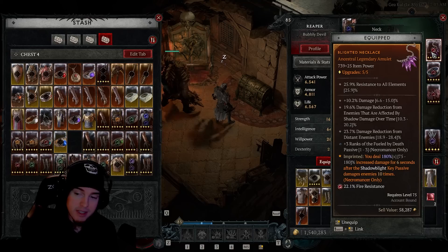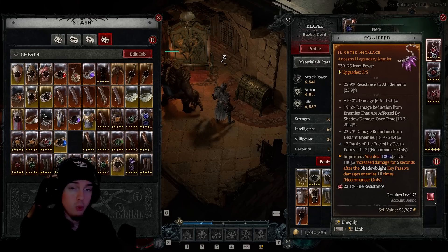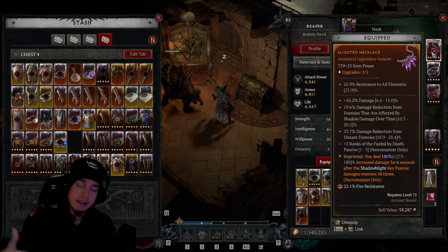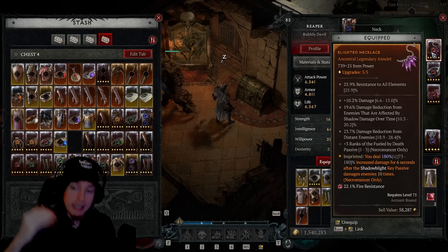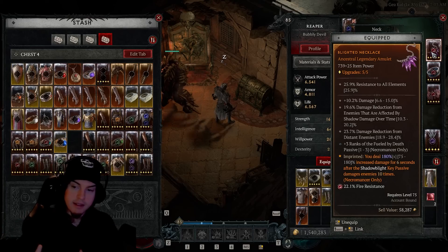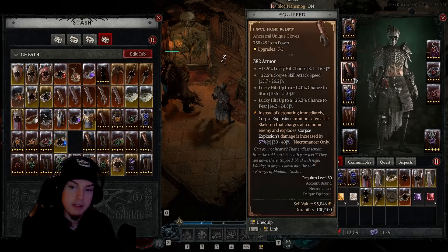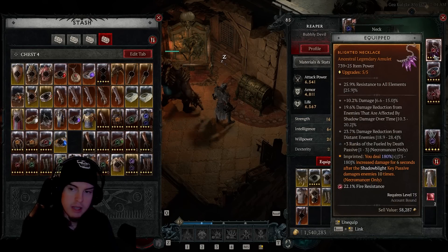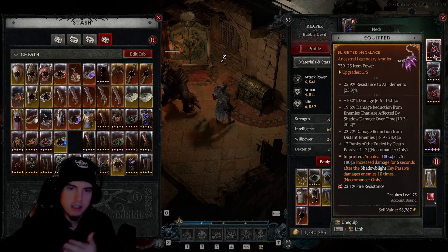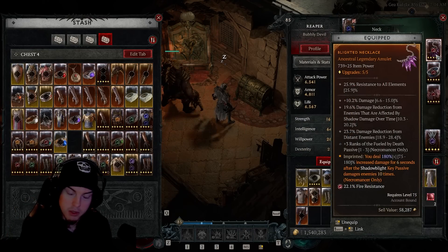For our amulet, we want the Blighted aspect — this gives 180 percent increased damage for six seconds after Shadow Blight's key passive damages enemies 10 times. We can rack that up really quickly with Corpse Explosion in large packs. This is the biggest multiplier we can get without going to a two-handed weapon. It really amplifies Corpse Explosion damage because of that 130 percent increase from Black River on top of the 37 percent.